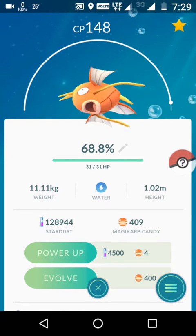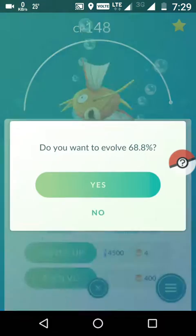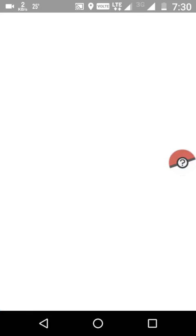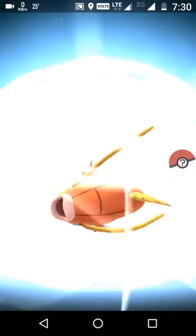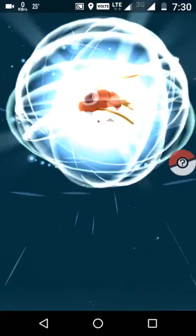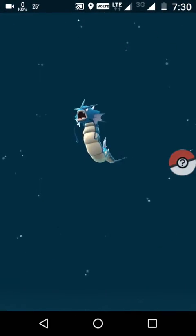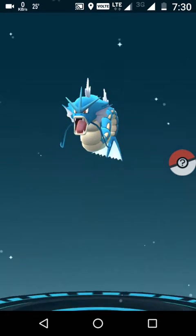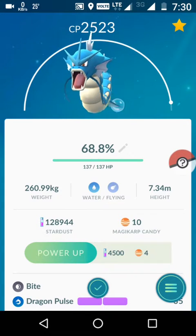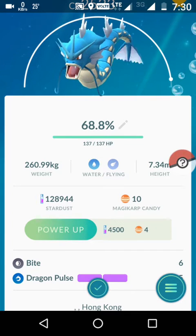This Magikarp has better IV yet a higher stardust requirement, so I'm sure it's not going to have Twister when I evolve it. Let's evolve this Magikarp right now - I'm sure it's not going to have Twister, it can have anything but definitely not Twister. We've made the Gyarados and we can see it's got Dragon Pulse - I was sure about that before evolving.